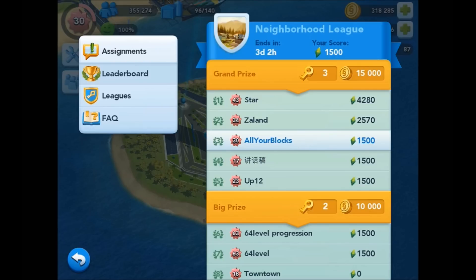Each week you get randomly matched against 100 other Mayors at the same in-game level as your own city, and you all compete to win prizes and possible promotion to the next league where you can earn even bigger and better prizes. There are four levels of different prizes available each week in each league, and you can see the grand prize and big prize levels for the Neighbourhood League on screen here. Every week several Mayors in every league will qualify for the different prize levels in that league.